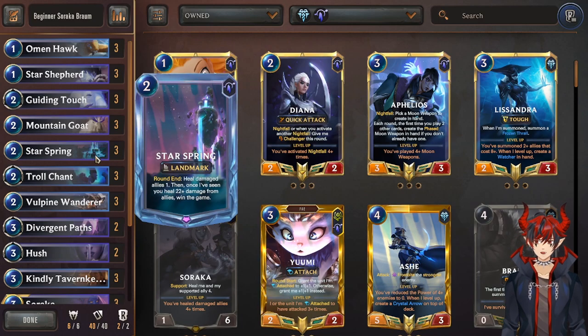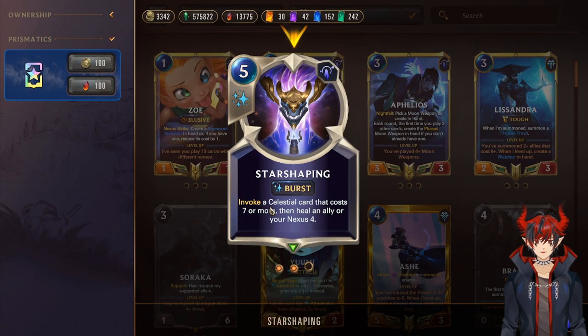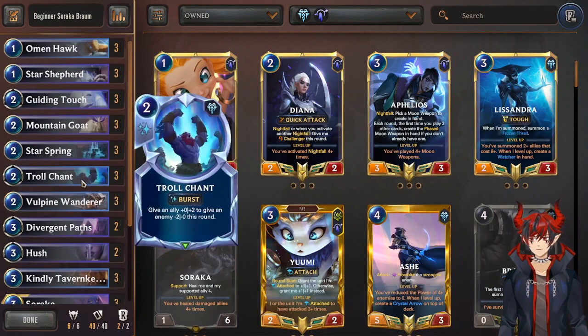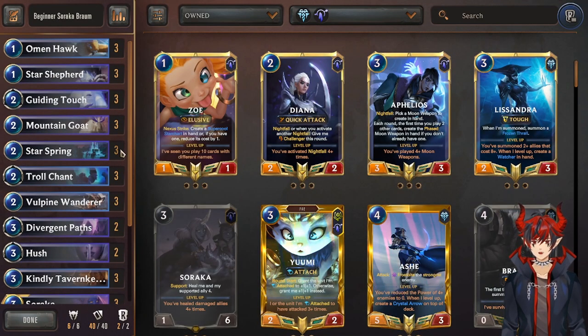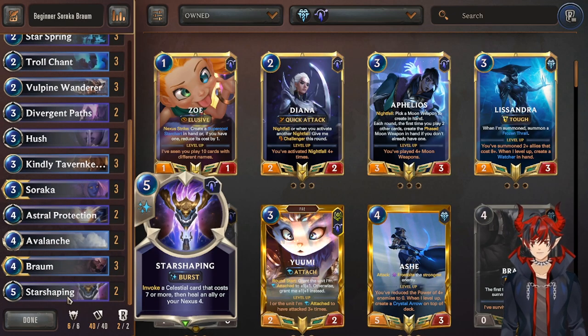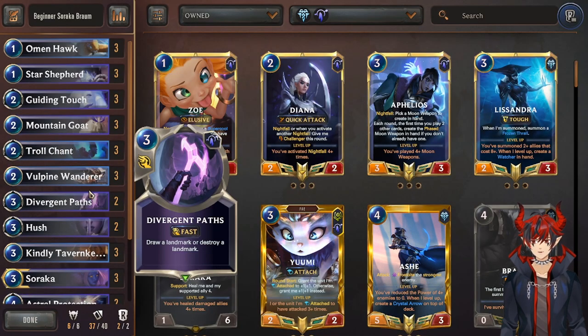We will have to invest the epics into this — it's super mandatory. You can try to play without it and then your win con is going to be Starshaping. Starshaping lets you heal and then also generate a Celestial card that costs 7 or more. These are really big units that have strong effects and are usually pretty game-ending. So the main strategy of the deck is to beat down the opponent, stop what they're doing, keep your HP high, and then finish with Starshaping. If you don't have the epics to do Starspring, don't worry — take that out for now but make sure you put them back in when you can.